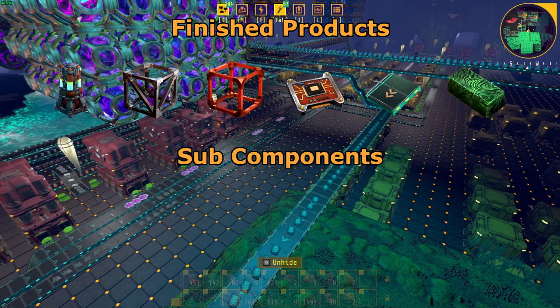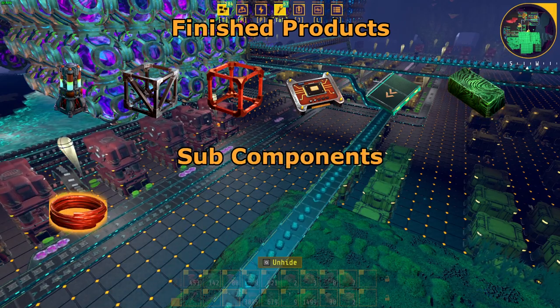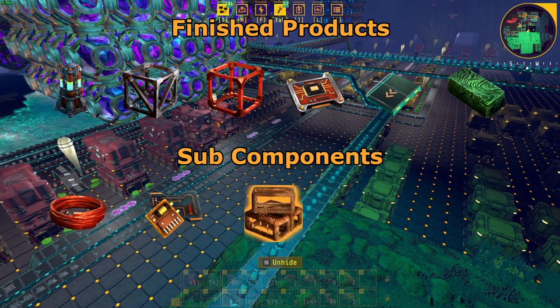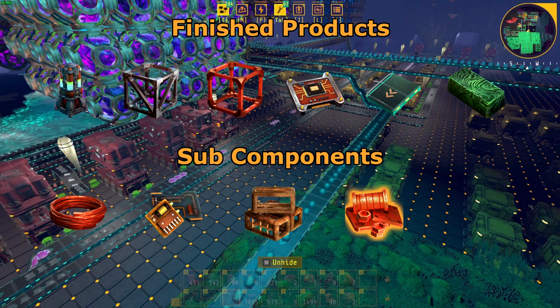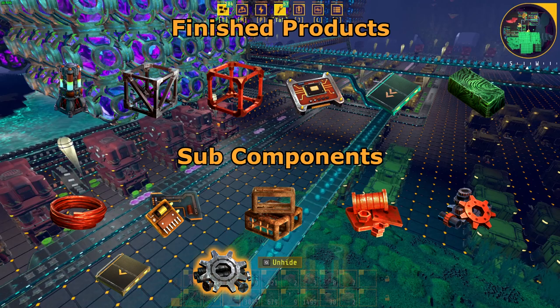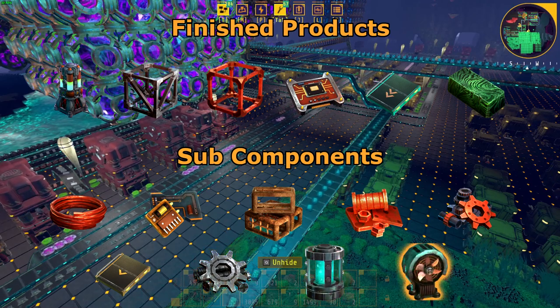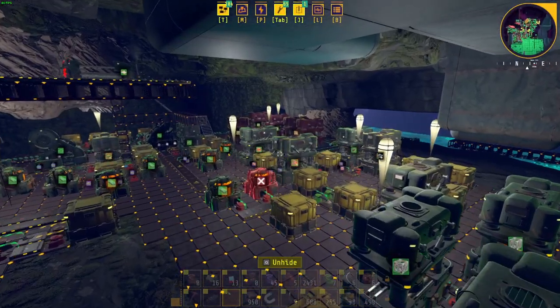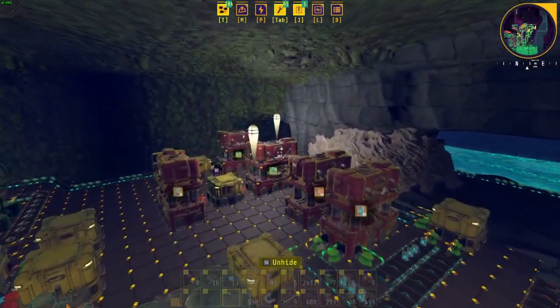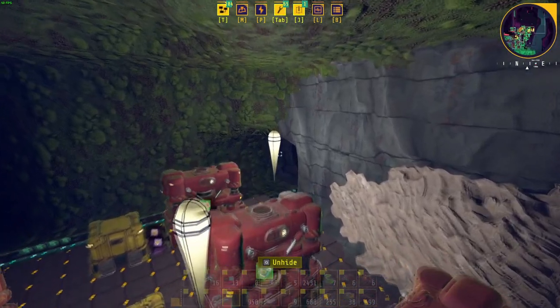It would also help to automate the process of the subcomponents, such as copper wires, electrical components, plant matter frames, copper components, mechanical components, conveyor belts, iron components, silverthorn coolant, and cooling systems. It's optional and up to you, but even setting up just one assembler to make each of these subcomponents will save you a lot of time.